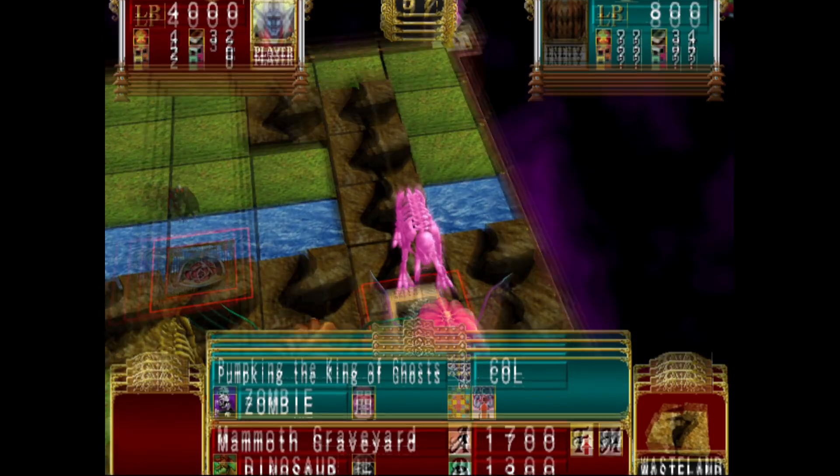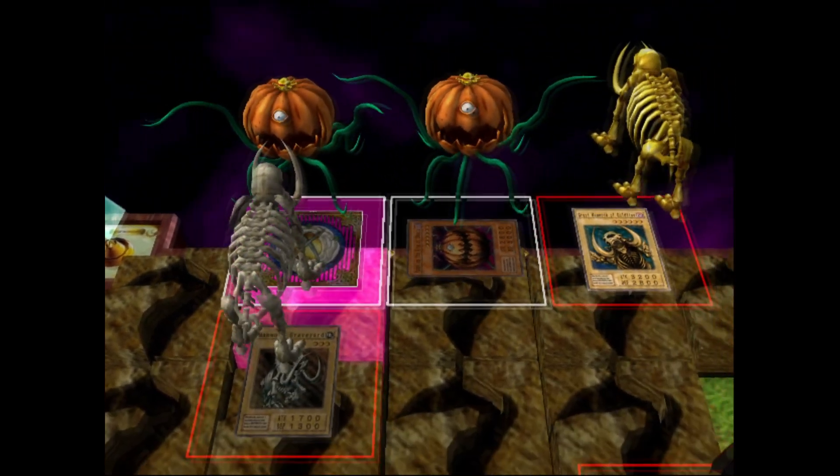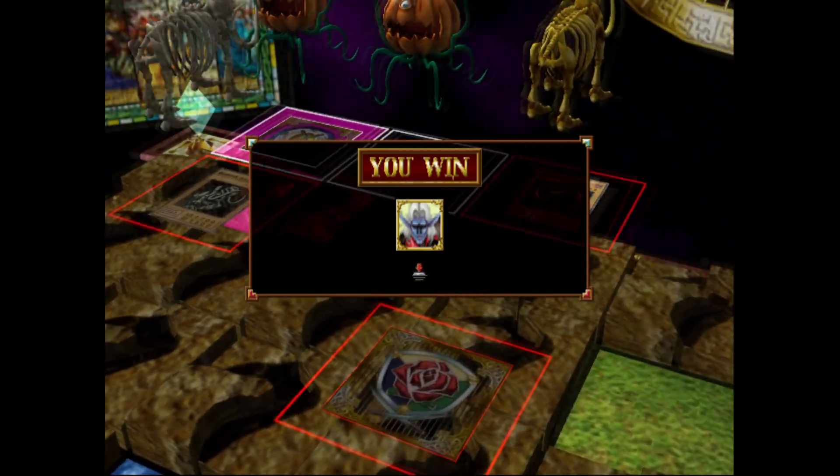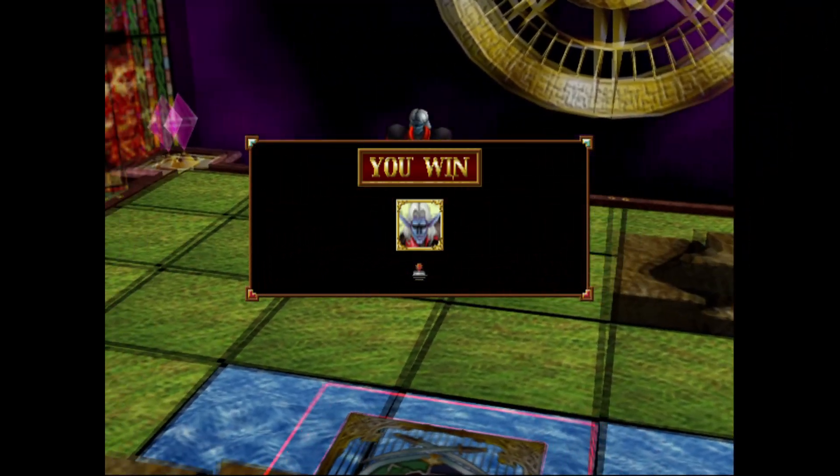That's it. He's dead in three turns. That really is as simple as it is. So with Dimensional, if you open with it, you play it top right, activate it forward — that way you dodge the Dark Hall. And you're only really likely to see a Pumpking if he Dark Halls you on the first turn.